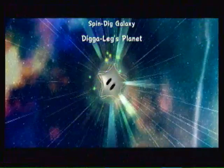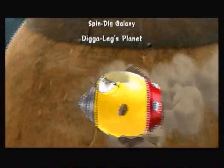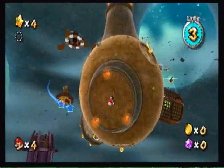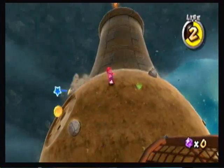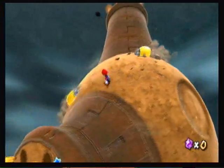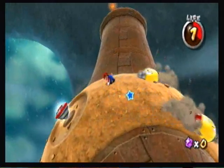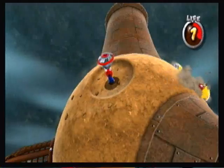Star number 1, Spindig Galaxy. That is a pun from Megalikes Moon. Let's start from the first galaxy — one of the grand stars. Here it is, Spindig Galaxy, let's go. This planet — I think it's that other mission where there are cosmic clones. I just have to find where it is. There it is, I see it, over there. This item right here is the Spindrill.